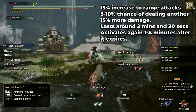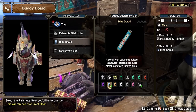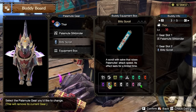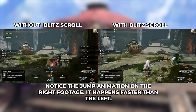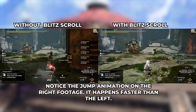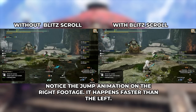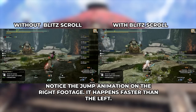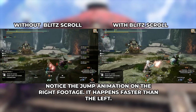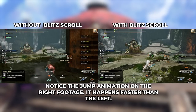Just to briefly touch on the other scrolls: Blitz Scroll is a scroll which increases the attack speed of the Palamute, actually making the dog shoot faster by 16%. But do not be fooled — the increase in speed is not in the dog's shooting speed itself. The speed increase is because certain animations made by the dog are the ones being sped up. It makes the dodge or jumping animation faster while shooting, not the shooting itself. But you can still say it attacks faster.